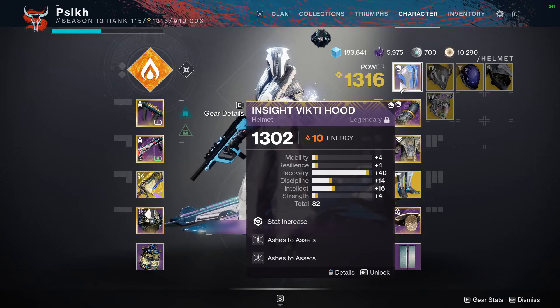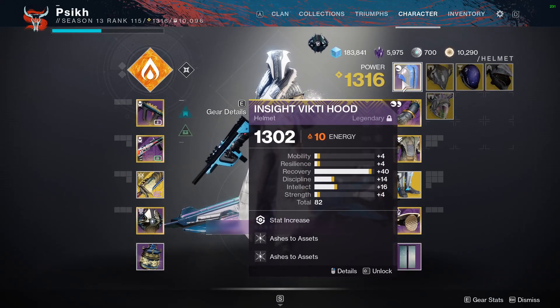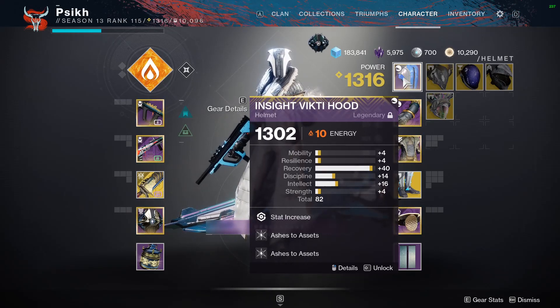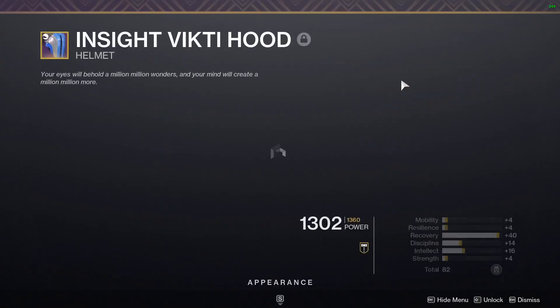Hello everyone, I just want to tell you really quick that these armor pieces, the Insight Vickty set, is dropping really high. I don't know why — it's just a random drop from Legendary Engrams.